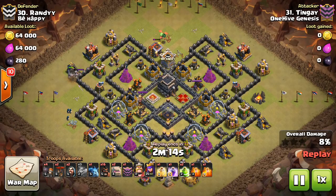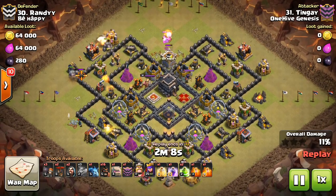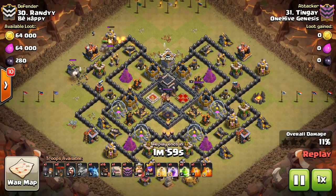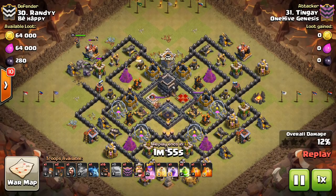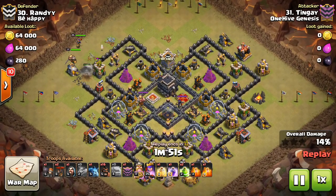Let's get to the hogs next because that's the big thing. The hog rider now does not receive 1.5x damage from giant bombs. So in the past, for a long time, hogs had the 1.5x damage multiplier when hit by a giant bomb, basically making it so that a double giant bomb set would take out a hog of equivalent town hall level. Now they don't do that.